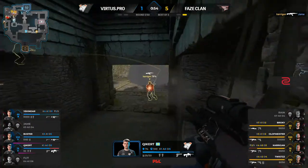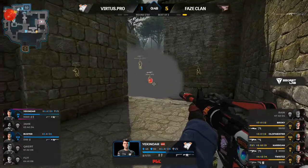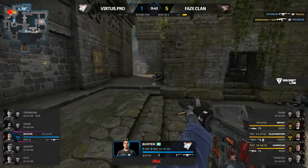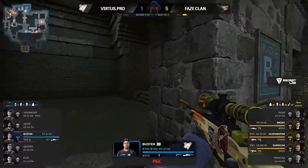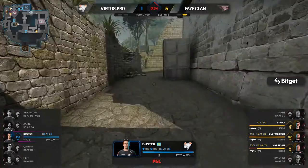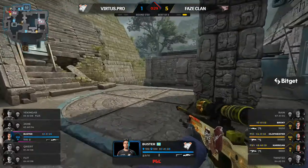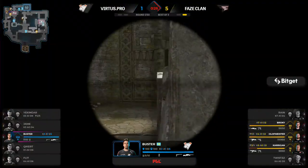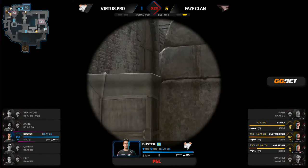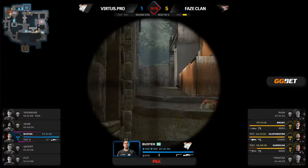Carrigan goes through and picks off Jame at the same time — a 180 just in time. Key_cut has been there all day long, doesn't have his angles on point. Carrigan is capable of some unusual plays, catching key_cut off guard. Bomb planter denied. Buster collects the AWP but is the last man standing and slinks away. FaZe Clan move to six — a very unfortunate situation for key_cut and Virtus.pro.